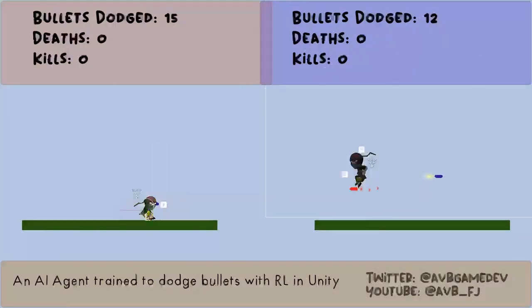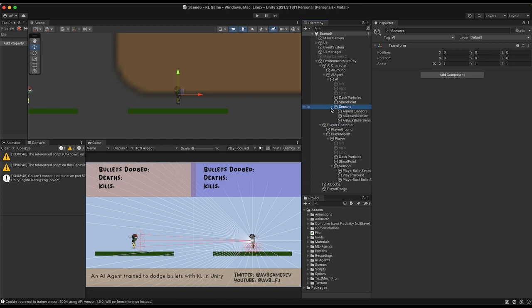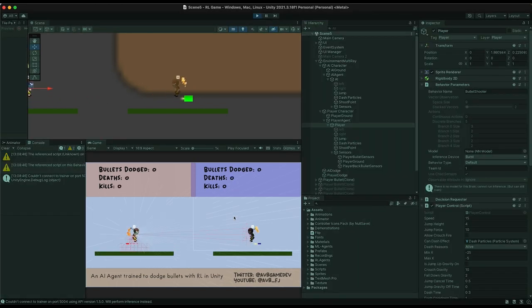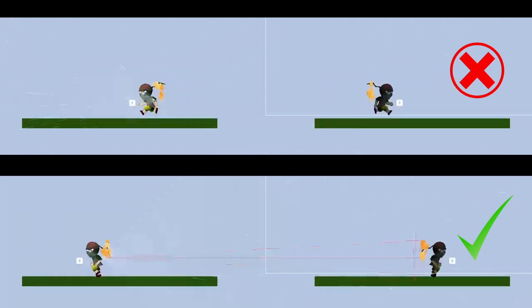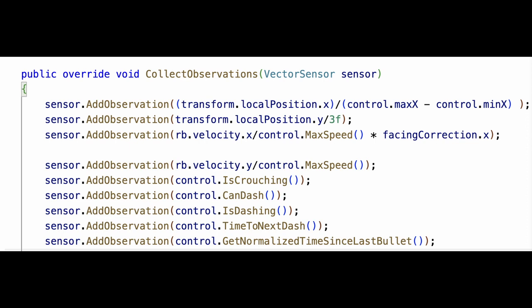Raycast sensors are LIDAR-like rays to detect objects in the game, which provides a better spatial representation than using purely vector observations. I use the ray sensors with three detectable tags to track the opponent, ground, and the opponent's bullets. I also stack three observations so the agent can understand the dynamics of the environment, like how fast the bullets are coming or if the opponent is jumping or falling or running towards or away from it. For an easier training target, I also stopped flipping the agent so that the sensor's relative ray ordering remains constant and the neural network does not have to learn the relationship between sensor ray ordering and the player's facing direction. To include other non-spatial information, I use vector observations which included things like velocity, time since the last bullet was fired, if it's crouching, dashing, jumping, etc.